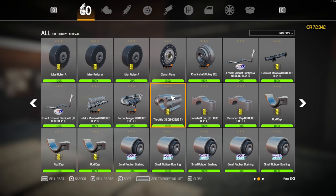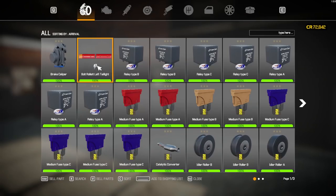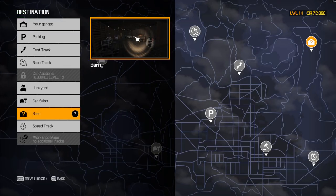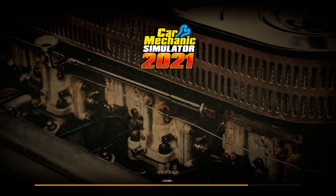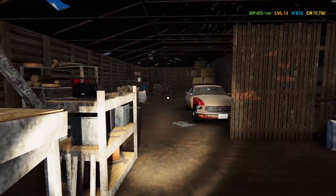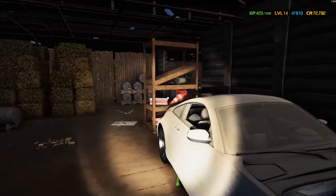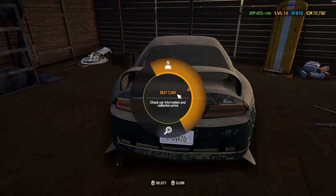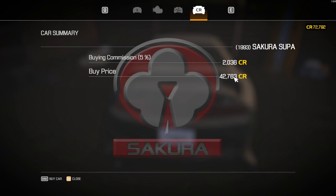Looks like I have seven barn finds to do. Just checking through to make sure — oh, I can sell that. Let's run into a barn find. I have not done a barn find since the very first time I've ever bought anything from one, so I'm super excited. Looks like we've got a Nissan — a Salem — oh wow, this barn is cool. There's a Supra, or a Sakura as they call it. 42,000, that's not too bad.